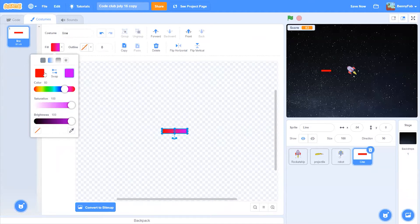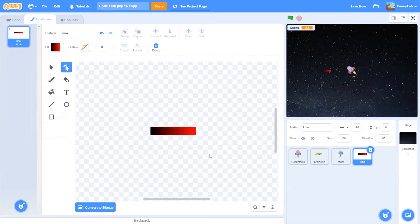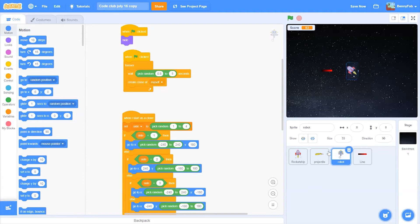Let's make it a gradient between orange and black, but the other way around, so it feels like a laser. I'll use this tool here to create another point to make it a little bit rounder. I've created a nice little laser, and now let's make my robot shoot it.